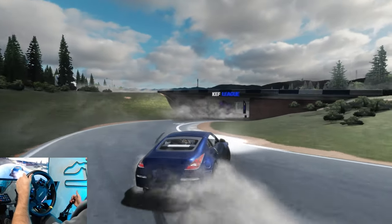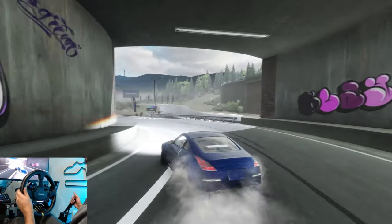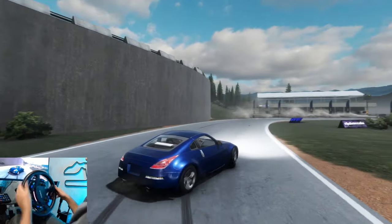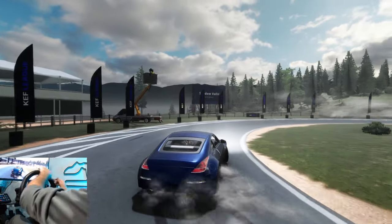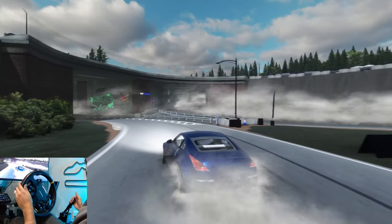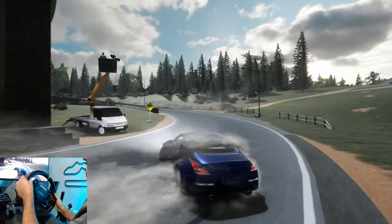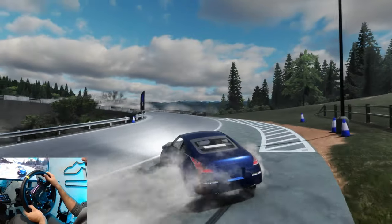The Shadow Realm track is going to make for a lot of really cool tandem lobbies because all the other tracks were getting a little bit stale. I really need to work on these wheel settings — see if I can dial in a better setup. If you guys have wheel settings for the game, let me know down in the comments, I'd be very curious to see what people are running for in-game settings.